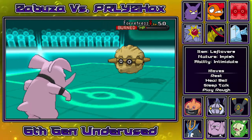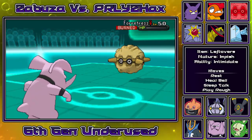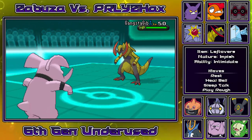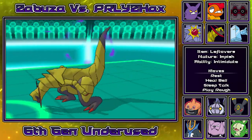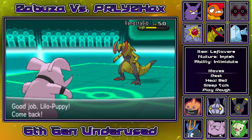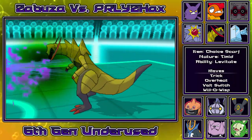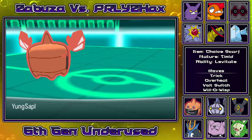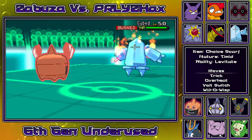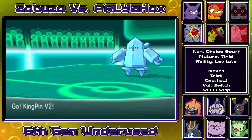I go for play rough as he switches into Forretress, but he goes for stealth rocks. I go for another play rough just to finish him off, but I miss and he gets his rocks up anyway. He goes into Haxorus - that was actually a confusing play on his part - because the poison jab is enough for a two-hit KO without the intimidate drop. So I'm gonna have to go into my Rotom to try and tank the hit. I could have gone into Empoleon but I didn't know if Haxorus was choice or not and I know they can carry earthquake, so Rotom was a safe middle ground. I go for will-o-wisp instead of trick because I'd rather have it burned.